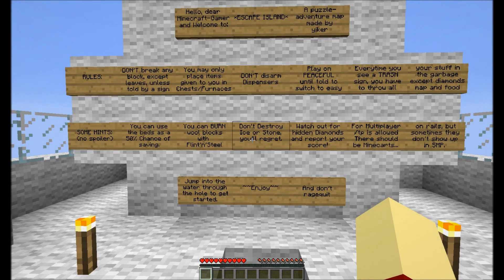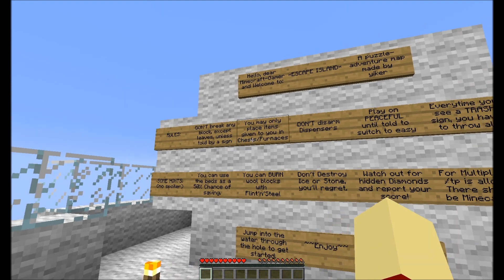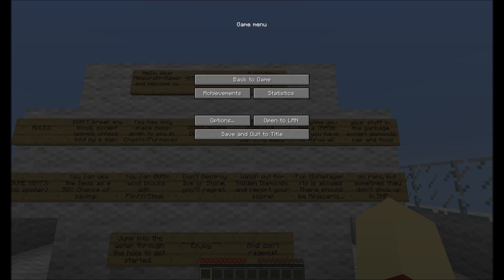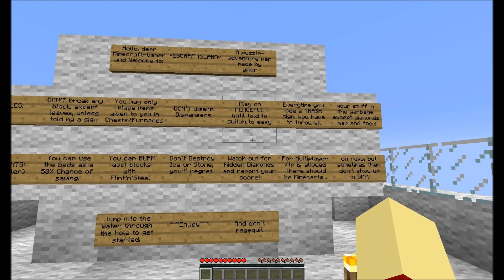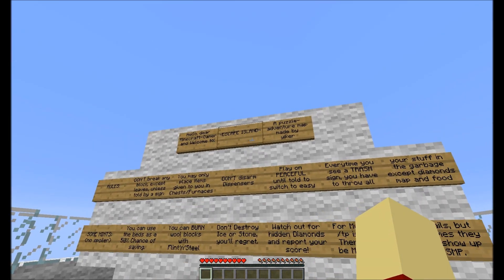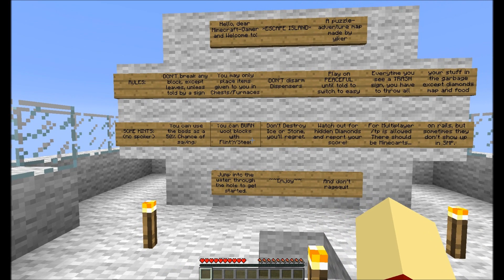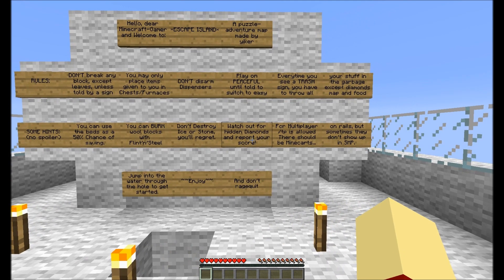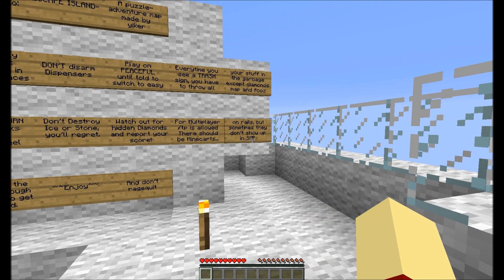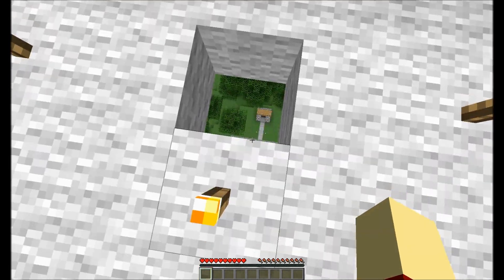All the rules are here. Don't break any blocks except leaves unless told by a sign. You may only place items given to you in chests or furnaces. Don't disarm dispensers. Play on peaceful — okay, every time you see a trash line you'll throw away all your stuff in the garbage except for diamonds, map, and food. It's made by Yiker. Some hints: you can use the beds as a 50% chance of saving you, you can burn wool blocks with flint and steel, don't destroy ice or stone — you'll regret it. Watch out for hidden diamonds and report your score. For multiplayer, slash TP is allowed. There should be mine carts on rails but sometimes they don't show up in SMP. Jump into the water through the hole to get started, and don't rage quit.